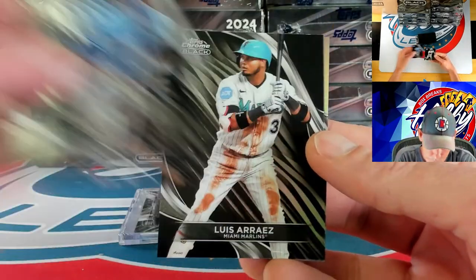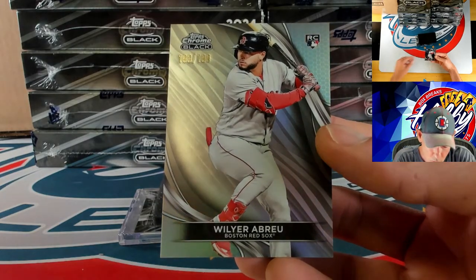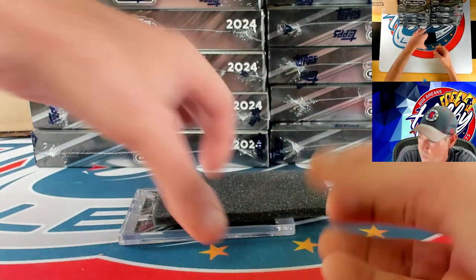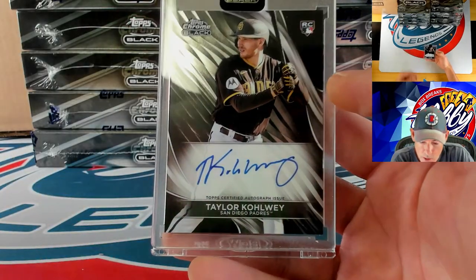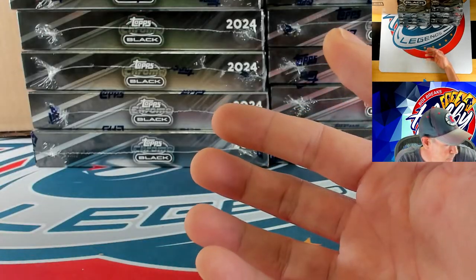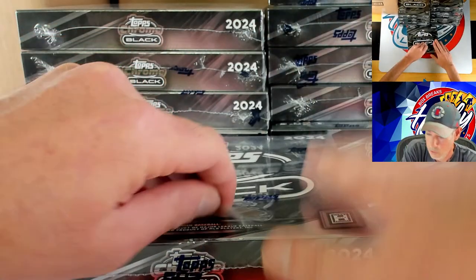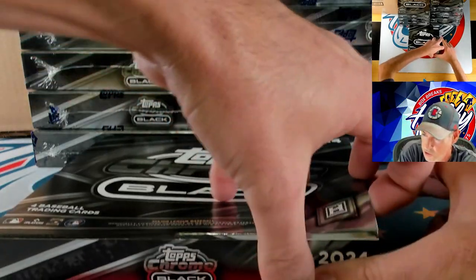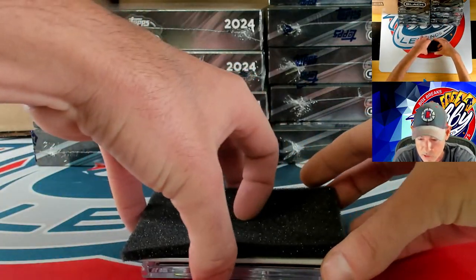Yandy Diaz, up next Luis Arraez, then a rookie card refractor going to Willer Abreu — having a strong start to the break, 193 of 199 on the refractor. Our rookie card is going to Taylor Colwell on the base rookie. Jackson Merrill — he's so young, one of the youngest starting center fielders in the history of the game. Especially for Series 2 when it comes out, it is going to be Jackson-packed with Merrill.